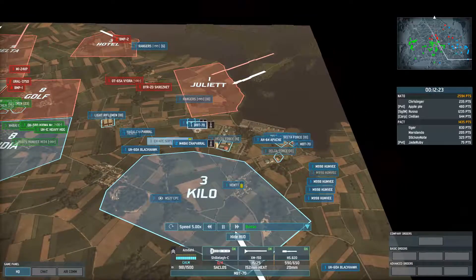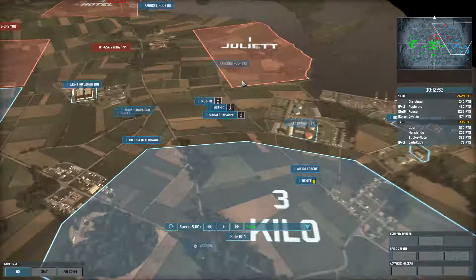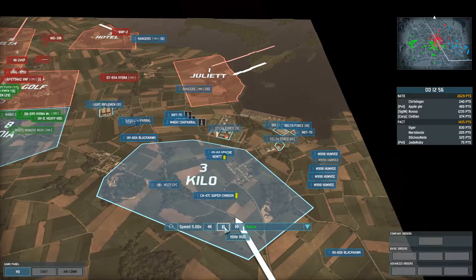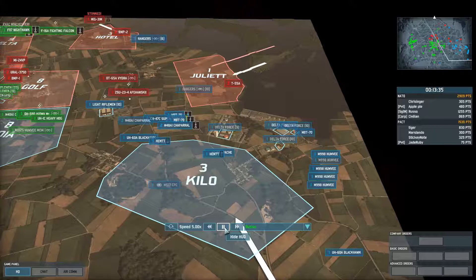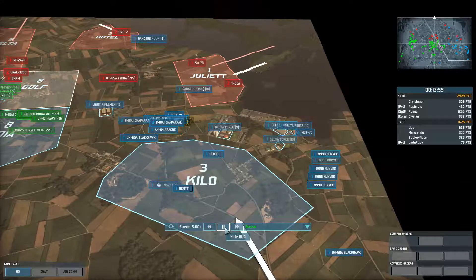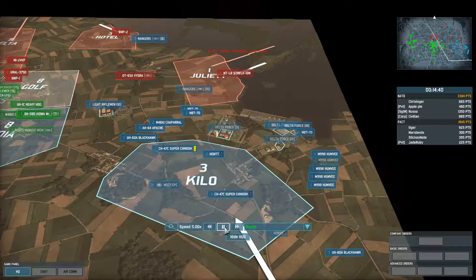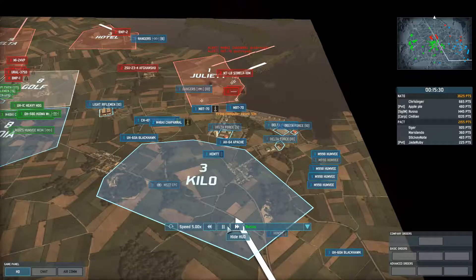I back out my MBT-70s — one is panicked and hurt — get them both resupplied. He then brought in artillery to bomb my Chaparrals, which by this point have shot down a ton of planes, so he's tired of them. I refit my troops; the light riflemen do some work on the left, Chaparrals continue shooting down planes, and the MBT-70s get refilled with missiles. I send the MBT-70s again on another excursion, this time pulling in a flanking MBT-70 to see what they can do.